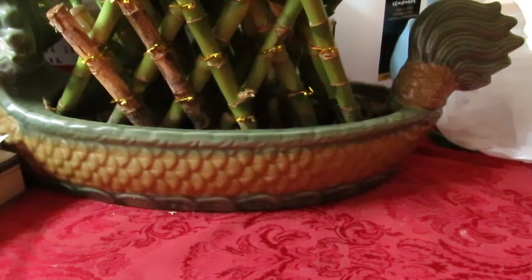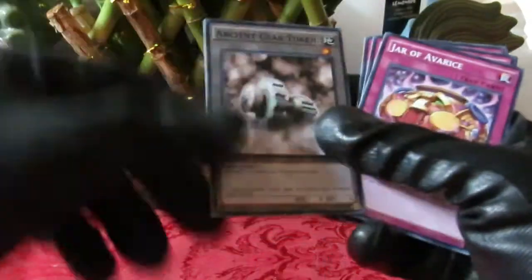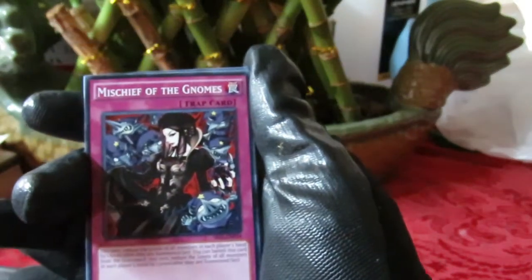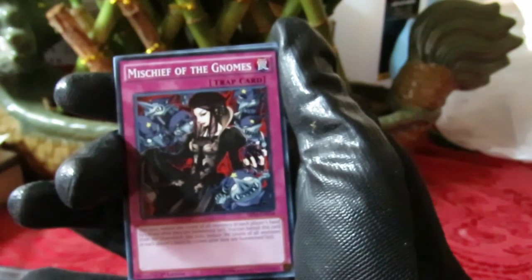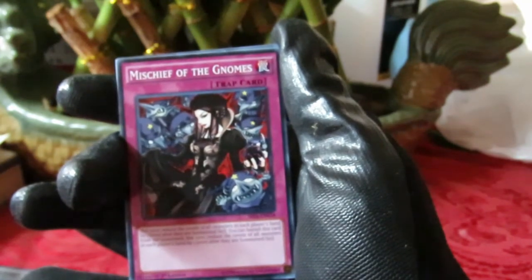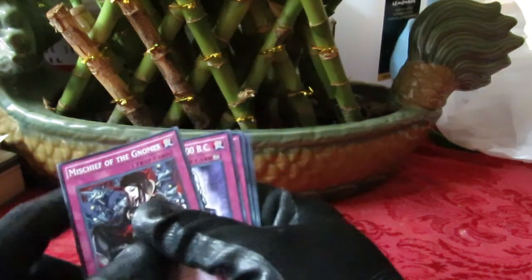For those who didn't get the mega packs, Jar of Avarice is Pot of Avarice as a trap card. Here's the Ancient Gear Token that Catapult references. Mischief of the Gnomes — let me read this: this turn, reduce the levels of all monsters in each player's hand by one; you can also banish this from the graveyard for the same effect. Honestly, that's worthless — it's a low-rent Cost Down in trap form.